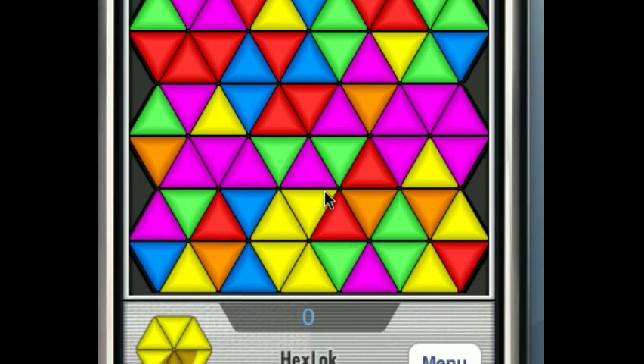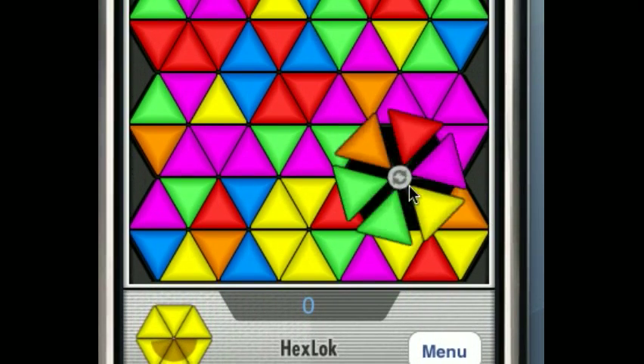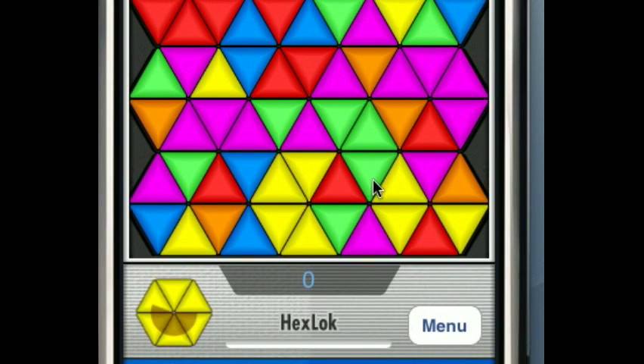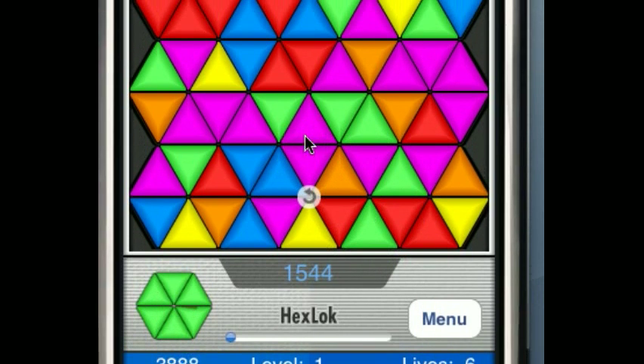One of the tricks is that you move two triangles at a time between hexes. You can see I'm moving these two yellow triangles, and I just got a score.